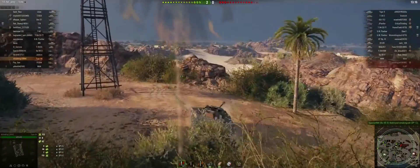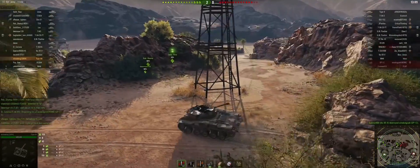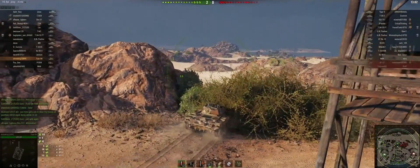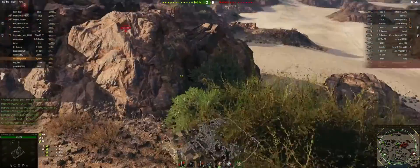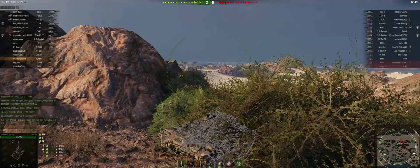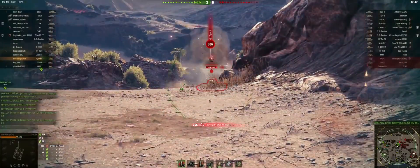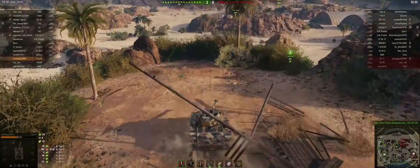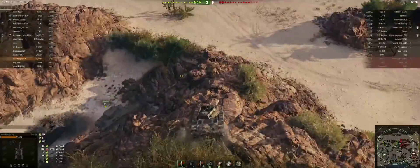Getting into cons — in comparison to other lights, its actual view range is not the best. As you can see, even in mine, you can see the green circle on the minimap and then the white circle. That is with over 100% crew plus coated optics, giving me boosted view range while moving or staying still. To get maximum view range, you would also need to use your binocs, which is not necessarily a bad idea.